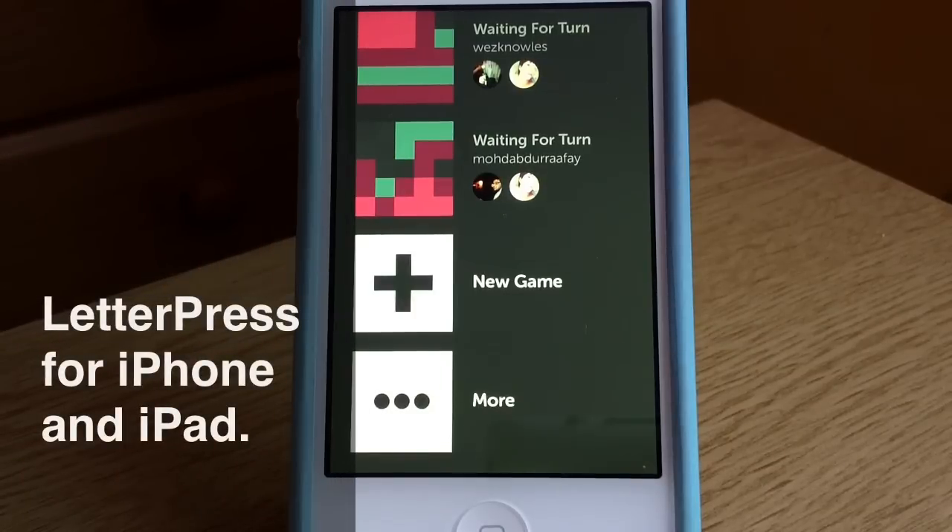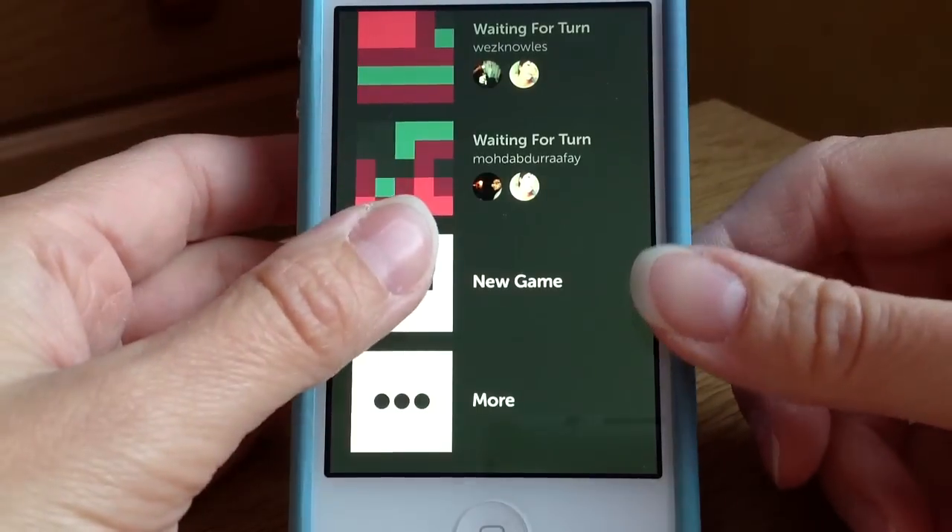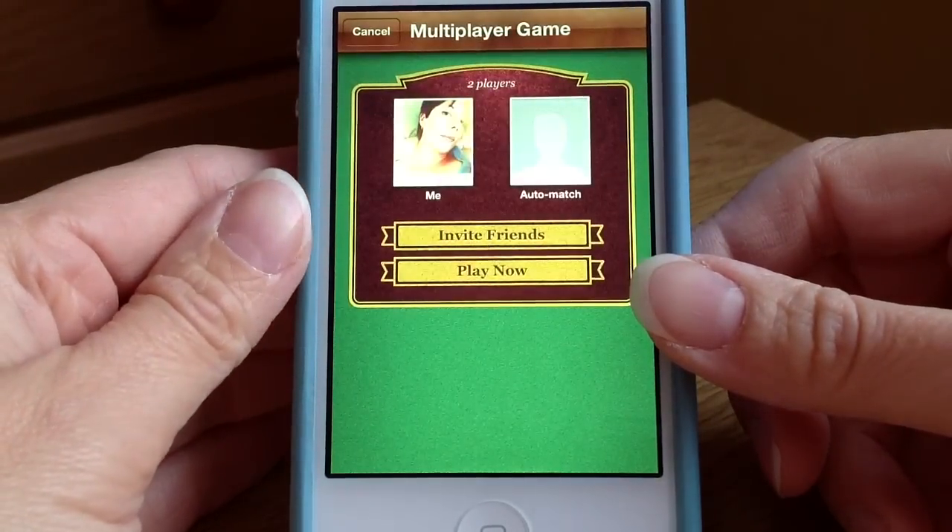Hello again and welcome to today's video. We're going to be looking at a game called Letterpress, which was released yesterday and is brought to you from the creators of the popular Twitter client Tweetie. It's a fresh, new, unique word game — it's multiplayer — and I'm just going to get straight in and show you how to play it.